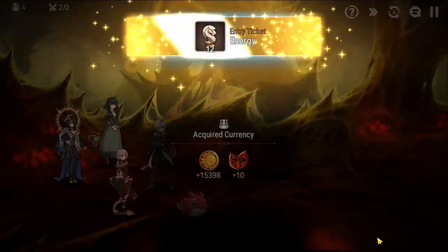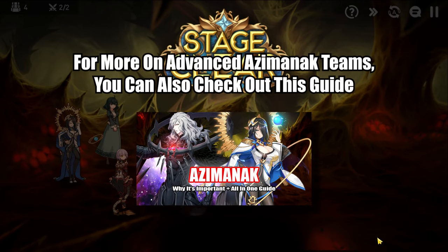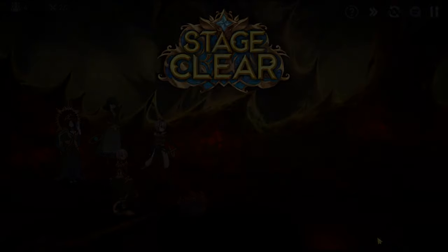And there you go — Azimatic down! Overall I think this hunt is a bit easier than Banshee, but not by much. It really comes down to the speed of your characters: if you can get them faster you'll cycle out of debuffs more often, and debuffs are where most players really struggle. If you're still having issues with Azimatic, feel free to ask questions in the comments below. Enjoy the rest of your day and week, and I'll catch you in the next one.